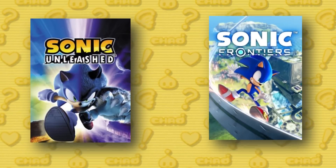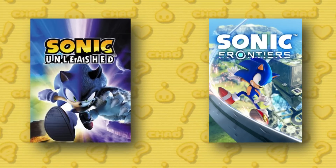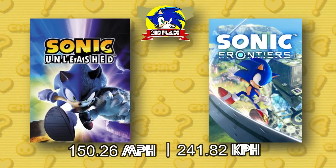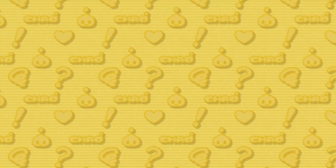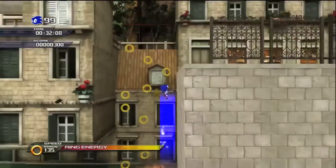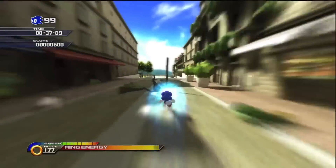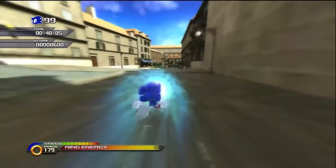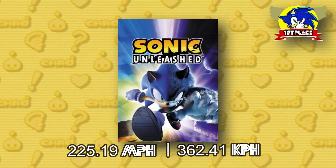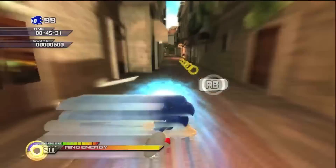Now for our final 2 contenders. Traveling at 150.26 miles per hour is Sonic Frontiers, which means our number 1 spot is going to be Sonic Unleashed. At his top speed, Sonic is traveling upwards of 225 miles per hour — faster than any known animal on planet earth can travel, and definitely faster than any speeding laws allow for.